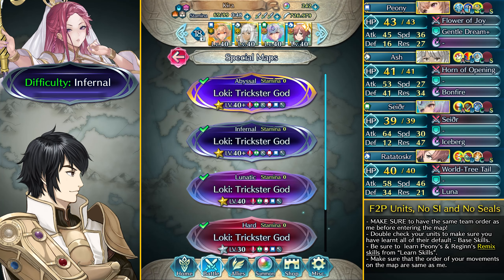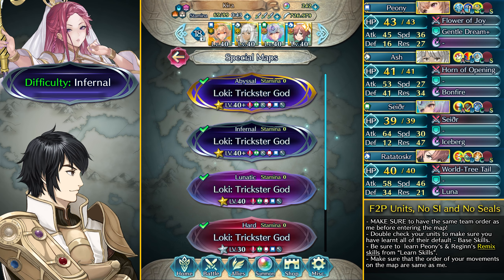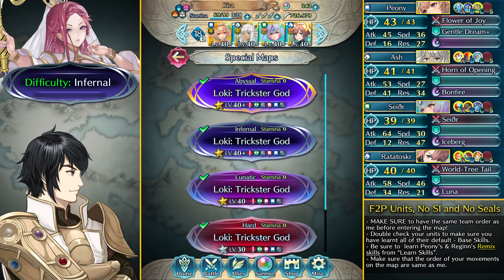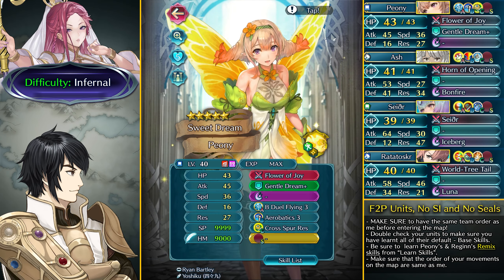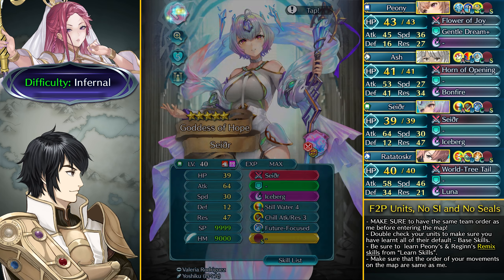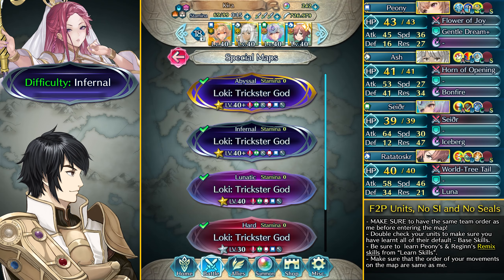What's up guys, I'm Phoenix Master One and welcome to my free to play guide for Mythic Loki's Abyssal, Infernal and Lunatic map with free to play units and absolutely no skill inheritance or sacred seals. Ash is here and Regan is on the bench because she can't do much with the Canto Control Red Mage on the map. Opening Retainer comes in handy because Loki does have the Gravity Ploy. Make sure you also have the Remix skills of Peony with Gentle Dream Plus and Cross for Resistance. Sether is going to have her base kit and so is Ratatoskr, who's going to be playing a major role as per usual. Let us begin.